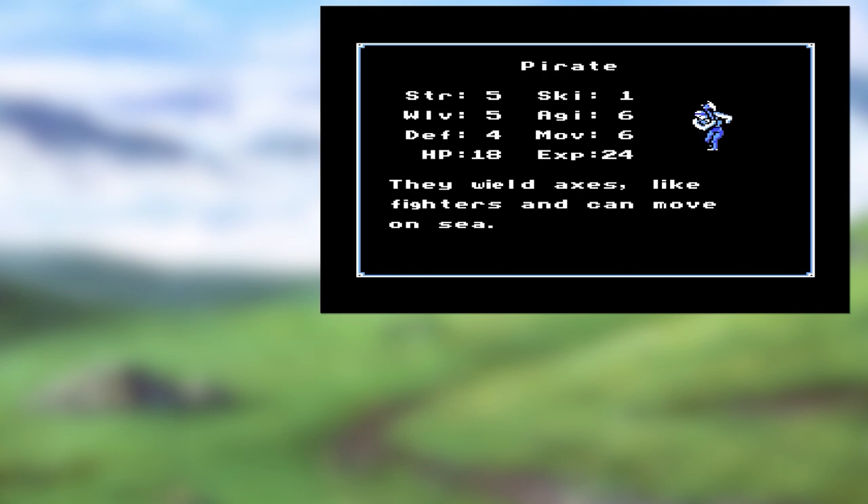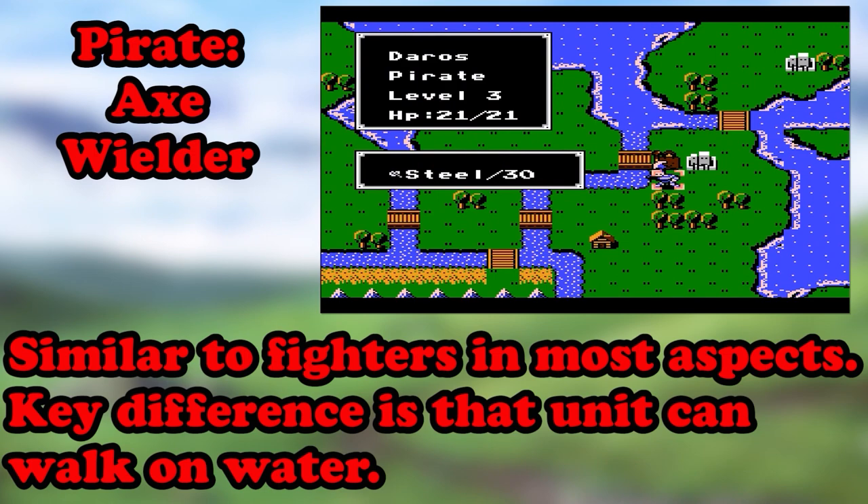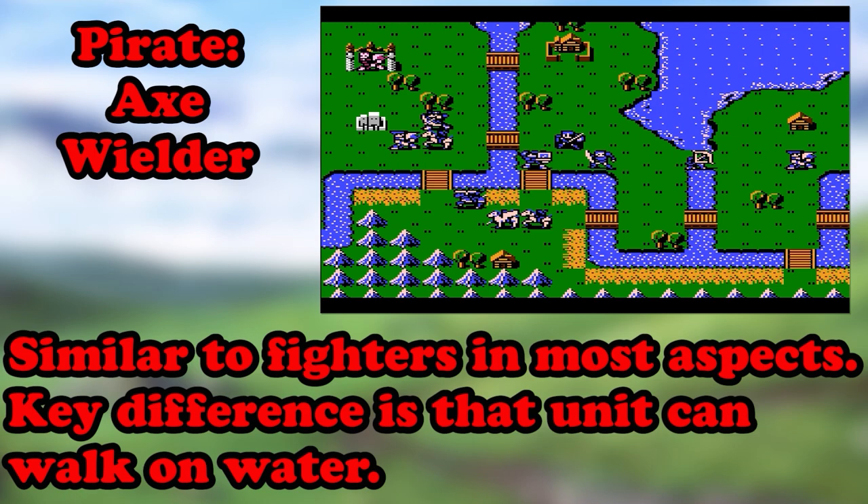Fighters do well in defense and attack but lack in speed and skill. They also don't do too well against magic. If raised properly, they can be a real beast on your team. The sixth class is Pirate. Like fighters, they wield axes and there is virtually no difference between them and a fighter. The most notable difference is that they can walk on water. Not a bad unit to have around for that aspect, but their movement is cut when doing so, so best to keep them on land and cross small patches of water when needed.